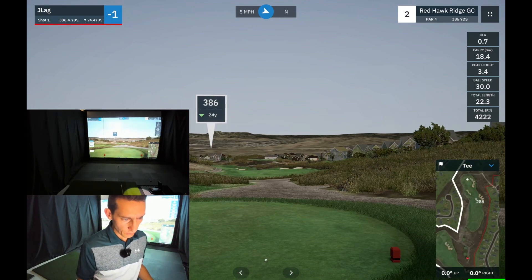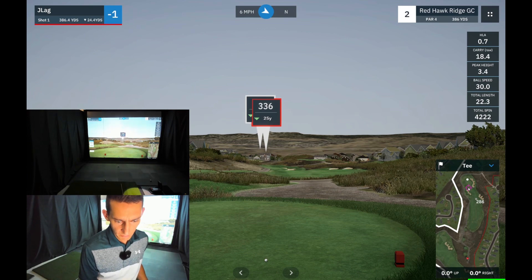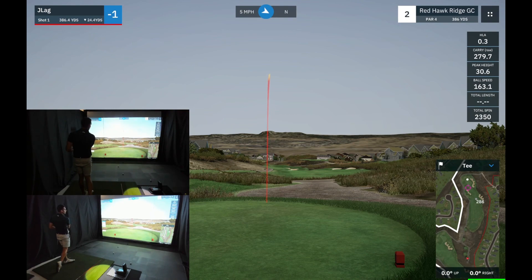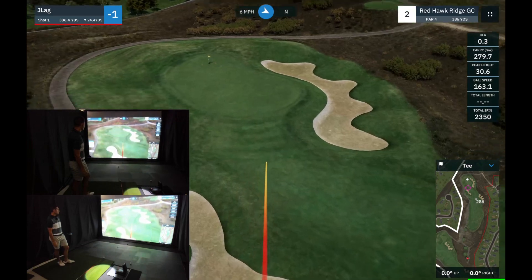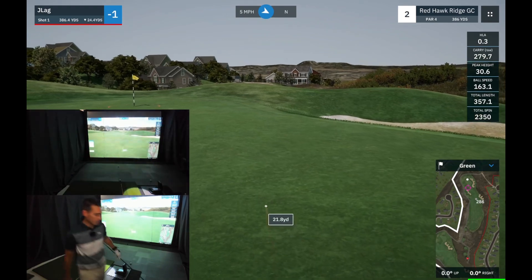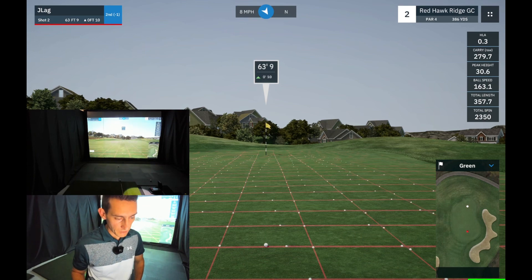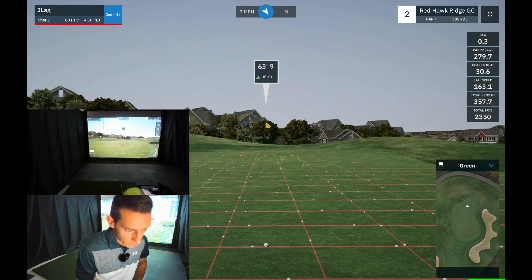Now we've got a downhill par four, 386 yards, 24 yards downhill. I think I reached this green in the first round, so I'm just going to try and do the exact same thing. We do have a bit of wind up there. That was a nice drive. Pretty good shot there — happy with that. It's going to leave quite a long putt though, and as you know from the first round, these long putts I find really hard to judge the pace. So I am going to chip this.